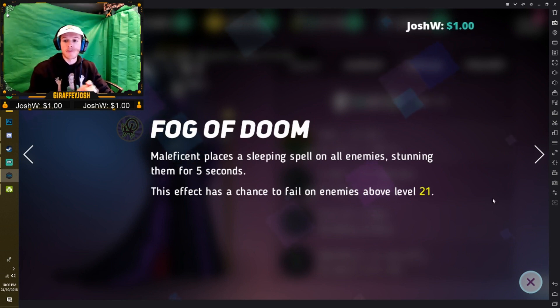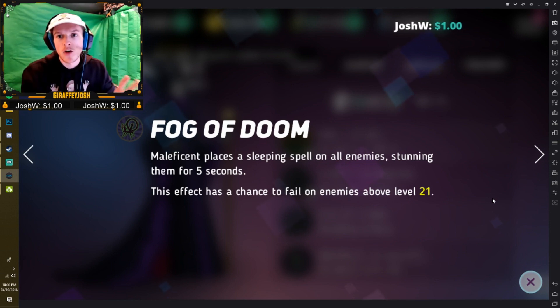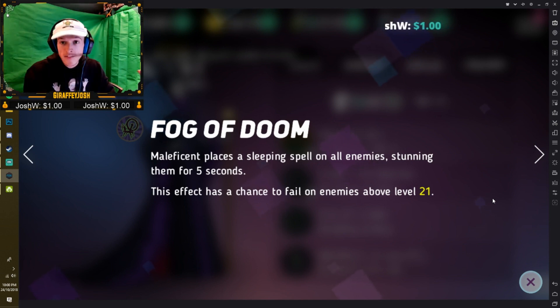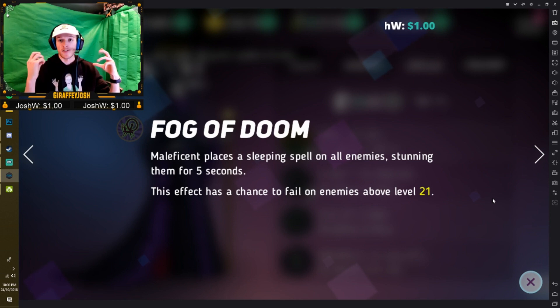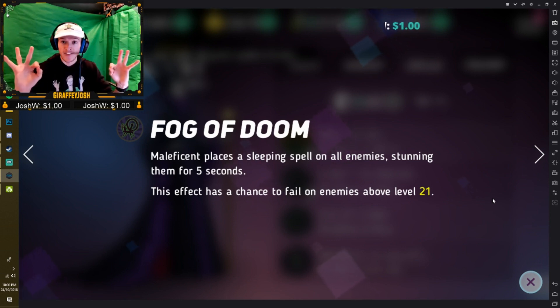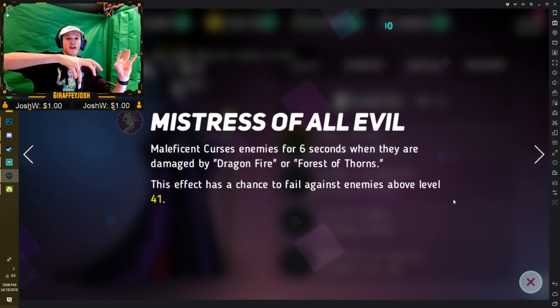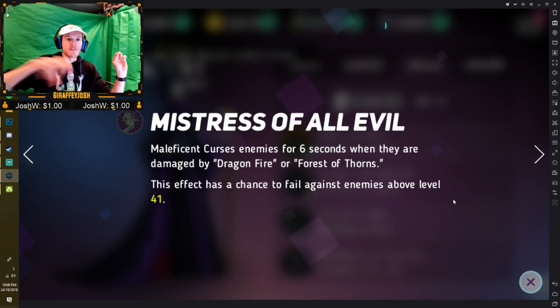We've also got Fog of Doom, which places a sleeping spell on all enemies — and this one's ridiculous because it places on every single enemy. Every enemy is stunned for five seconds, which could turn the tide of battle very quickly, almost instantly. Then we've got Mistress of All Evil — she curses enemies for six seconds when they're damaged, so when Dragonfire hits them it also damages and curses every single enemy.